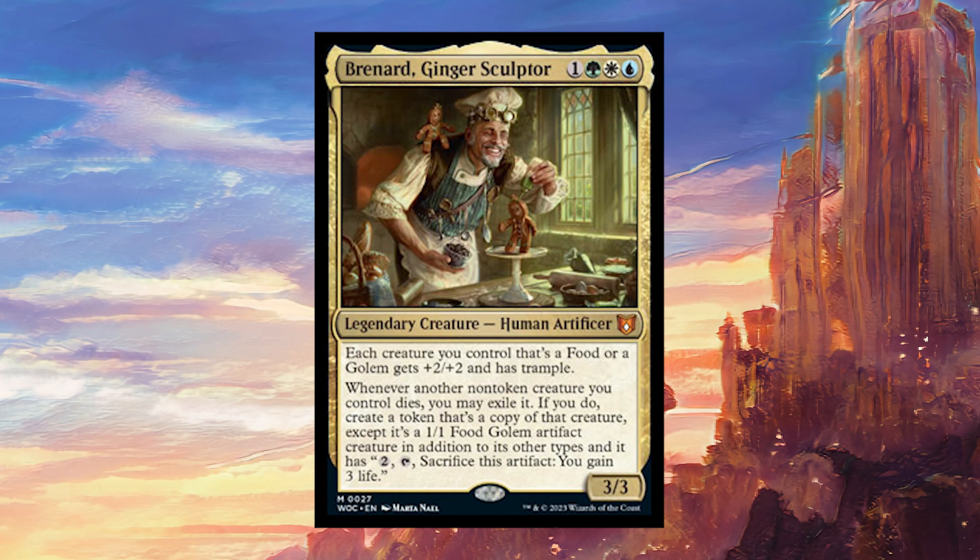That kind of effect doesn't really feel super green-white to me. It feels like it should have black in its color identity, because we usually don't get green-white doing stuff like exiling creatures from the graveyard when they die to make copies of them. But the value aspect is certainly very green-white. And it's just so cool that you're making gingerbread token copies of creatures — I can just imagine a gingerbread Cloudblazer flying through the sky as a 1/1. It's pretty cool.